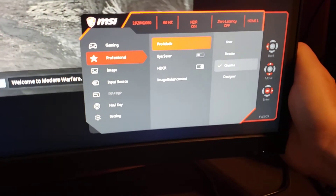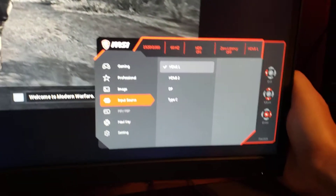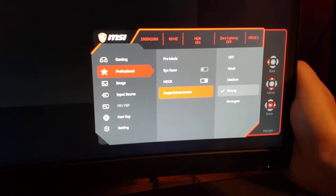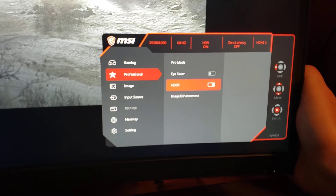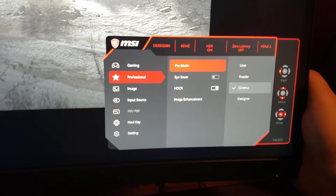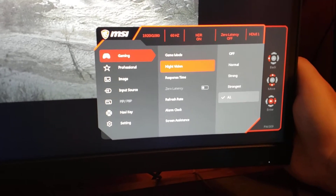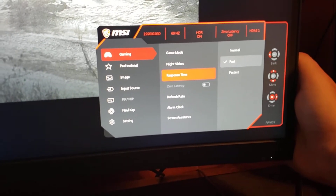Go to Professional, then go down to Enhancement — you want it set on Strong. Then Pro Mode, you want it set on Cinema. Night vision set on all, response time set to Fast.